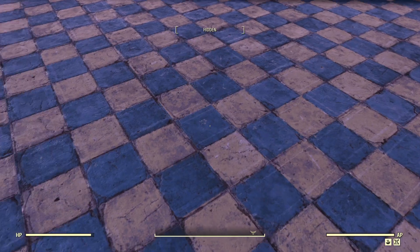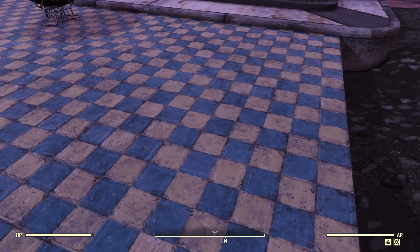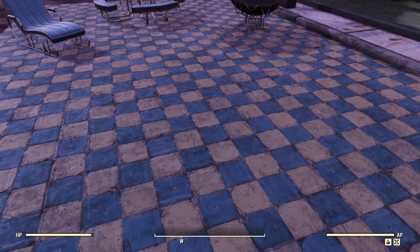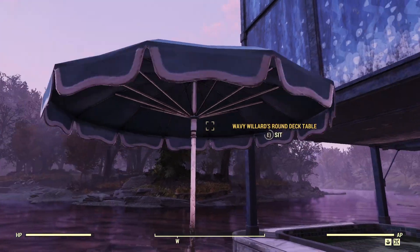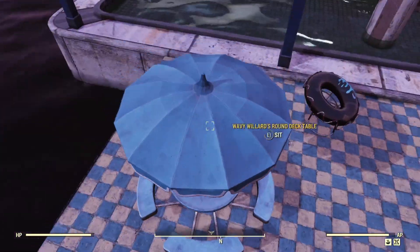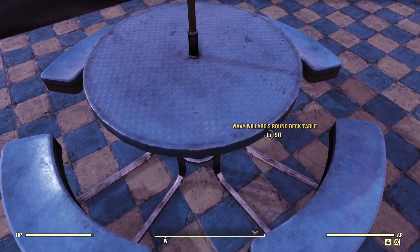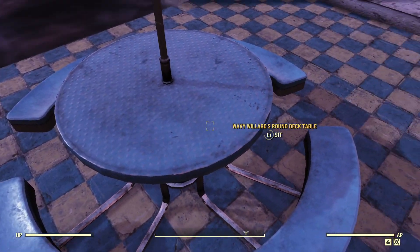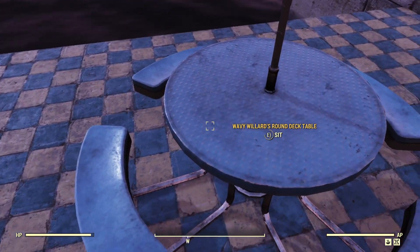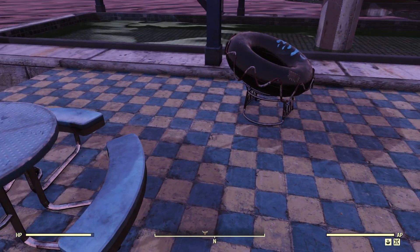It comes with this nice little blue and white checkerboard floor — this could be flooring for a room or a bathroom, there's a lot of different things you can do with it. Then there's this nice little round deck table. It's got a nice blue color with a really nice texture — you can see it even has the little dimpled non-stick metallic tabletop that you often see in these sorts of tables.